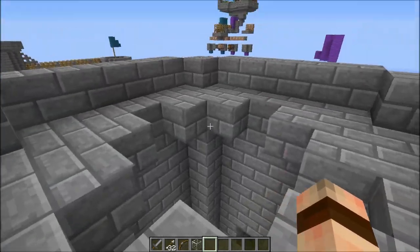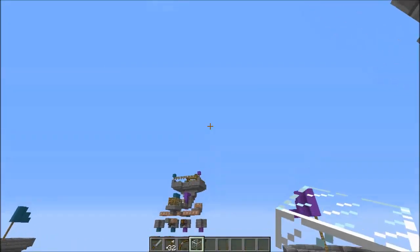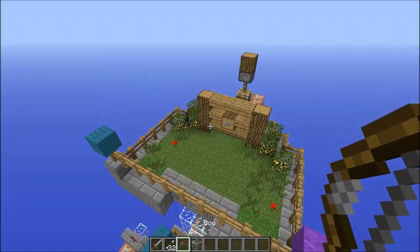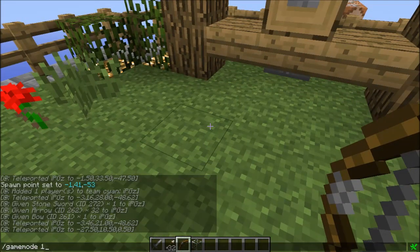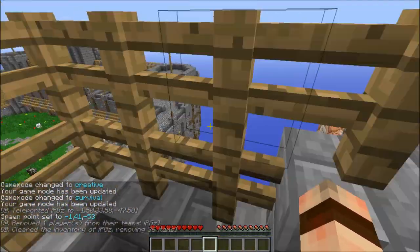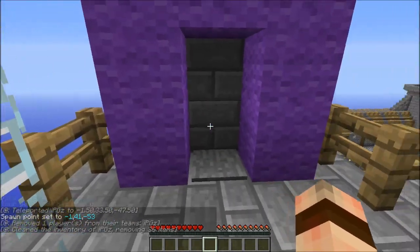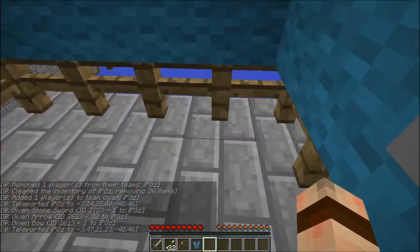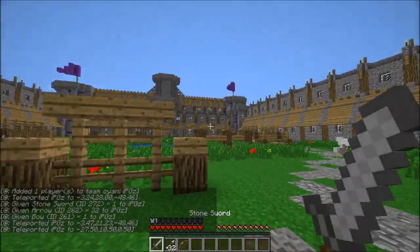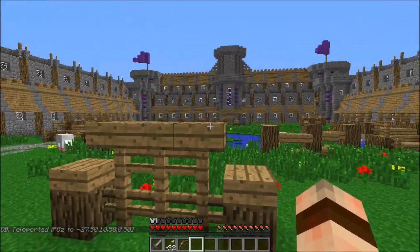Let me demonstrate what it does. I need the world edit compass — game mode zero is what I want. So this clears your items and removes you from the team. Let's say I want to be on this team.